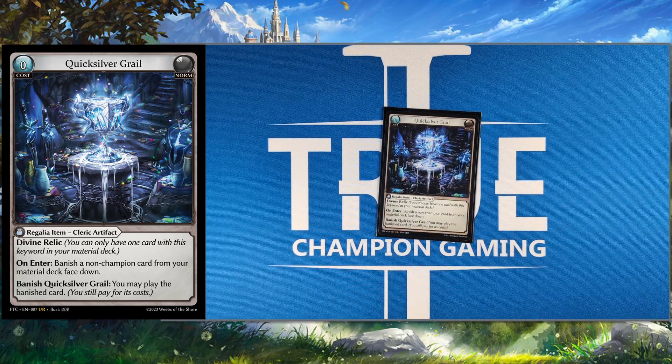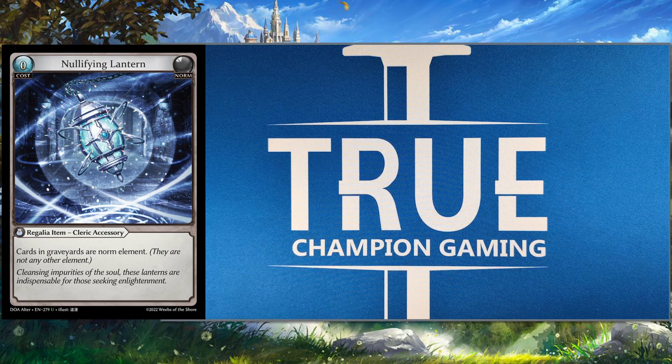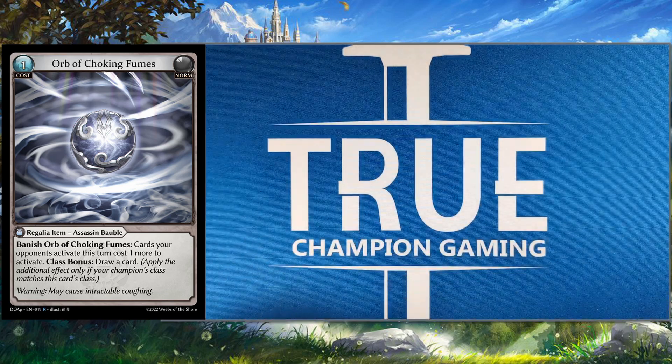And then also the infamous grail and lantern strategy — that's just pure defensive so that you don't die to a fire aggro deck. We also have Orb of Choking Fumes. This is a really neat one — it's not really played at all right now, so I think you could really trip up some people with this, them just forgetting that things are going to cost one more. You do get that class bonus of drawing a card, so if you have an extra floating memory or you're really scared of an Incarnate or Rai doing a bunch of crazy things with arcane cards, this can be a really good option to slow your opponent down a turn.